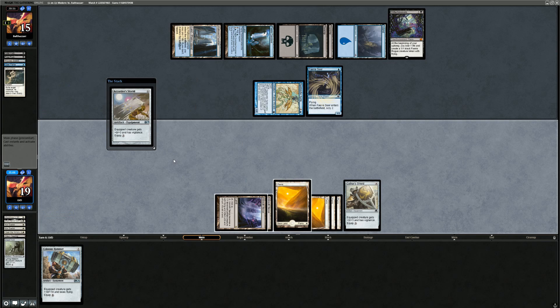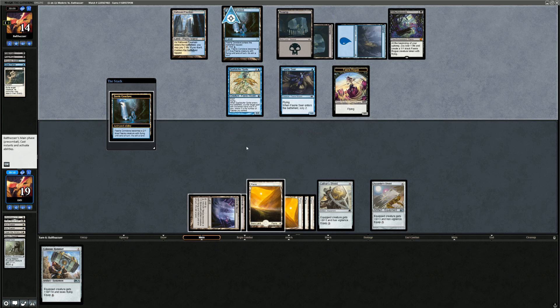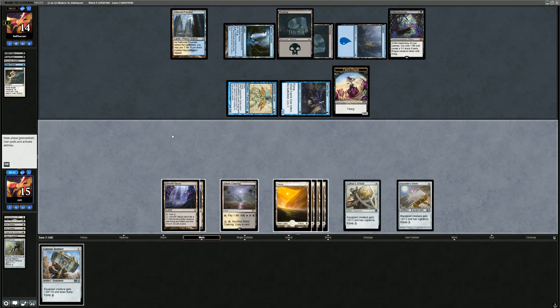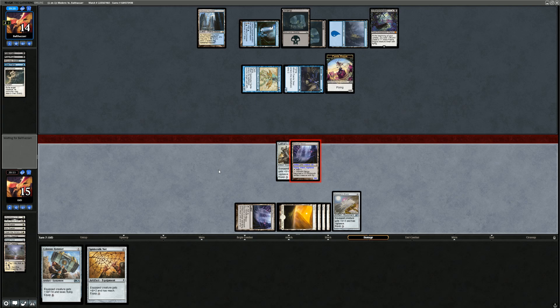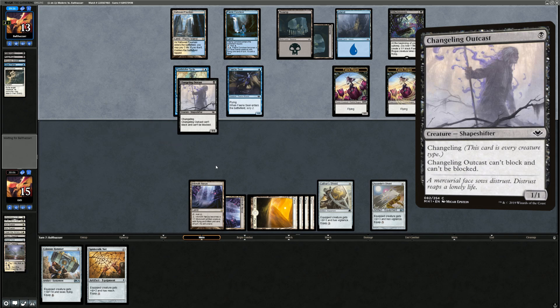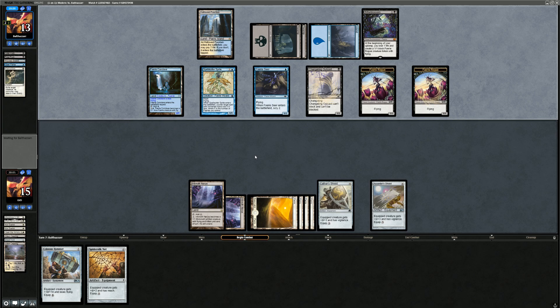We still have Colossus Hammer in hand in case we find Sigarda's Aid, but all the flying Bitterblossom tokens are going to be a problem since opponent can chump block forever. They beat us down for four, going to 15. We cycle another Silent Clearing and find Spider Silk Net. We activate Inkmoth Nexus and equip it with Cathar's Shield so it doesn't die to the Faerie Rogue. Opponent is up to two poison counters. The Bitterblossom will eventually kill the opponent but we're probably dying first. Opponent now has a Changeling Outcast — another Fairy.